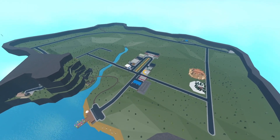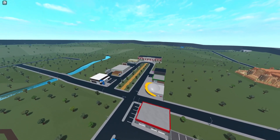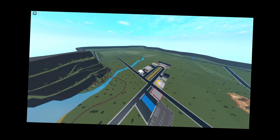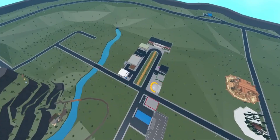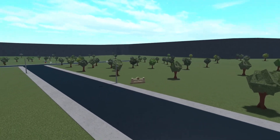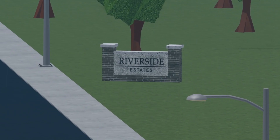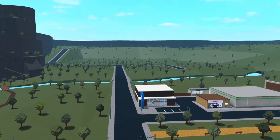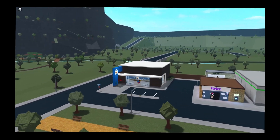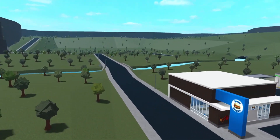A lot of players are looking forward to when Bloxburg updates their map in the future. Currently you do have this small town to explore - a couple of restaurants, a couple of job-oriented areas, and a nice little beach. But this world is indeed 90% trees and landscaping - there is not a whole lot. There are two neighborhoods you can choose to live in if you have a game pass: Bloxy Acres and Riverside Estates. Most commonly people refer to the sides as Pizza Side or Riverside slash Burger Side.